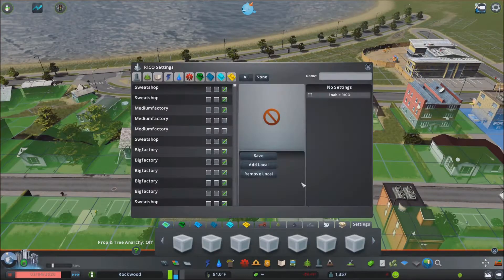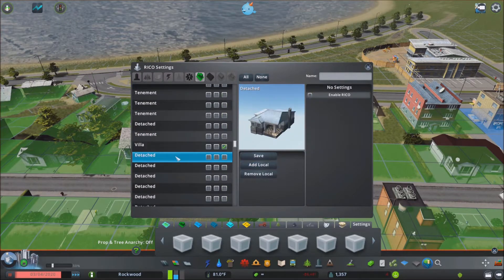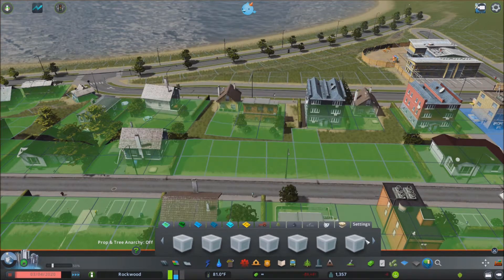Also those little houses — the bane of my existence — trying to get rid of them and just work on it as we continue. I'm also looking for more buildings to implement because I want some variety. And especially with Rico, we have the possibility of doing a lot.